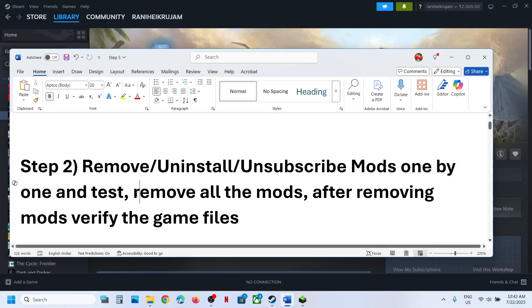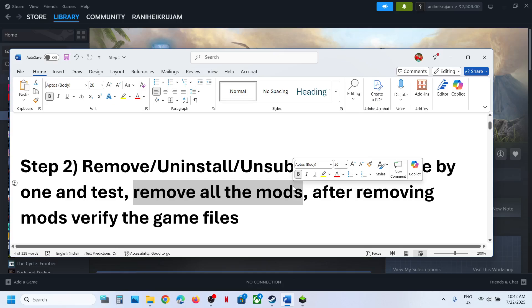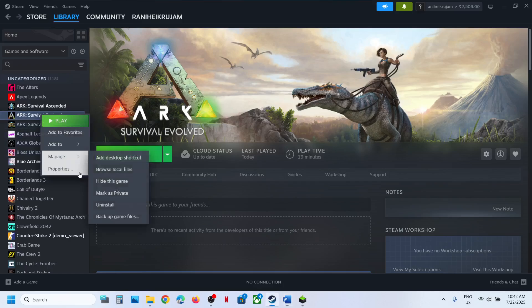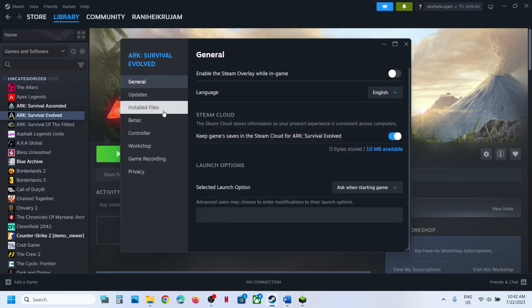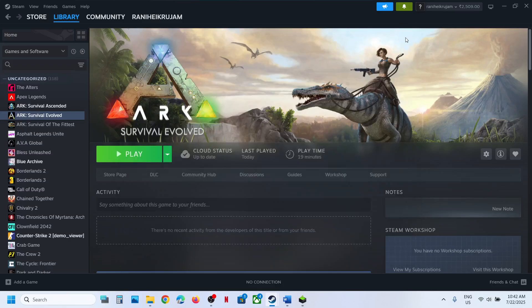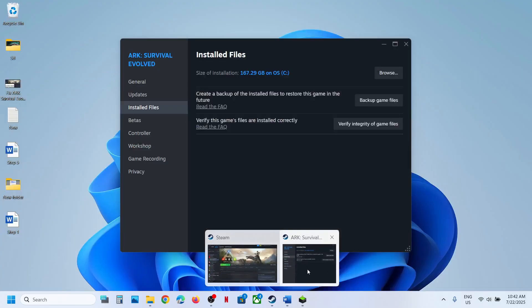If that does not work, remove all the mods — unsubscribe, remove, and uninstall all of them. After you remove the mods, verify the game files. Go to Steam, right-click the game, select Properties, go to the Installed Files tab, and click on Verify Integrity of Game Files. Once verification is done, launch the game and check.